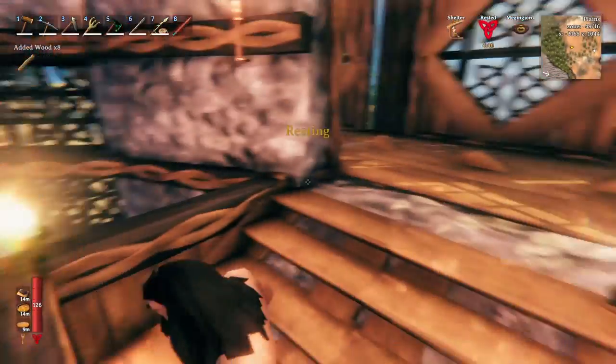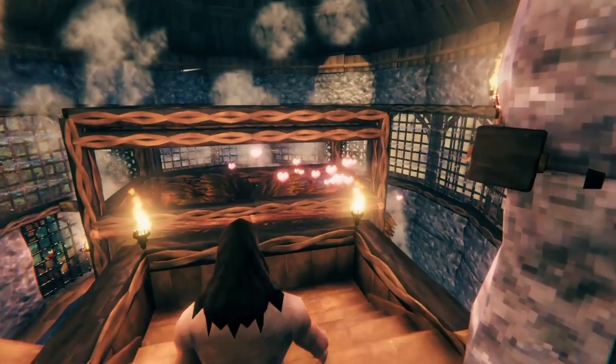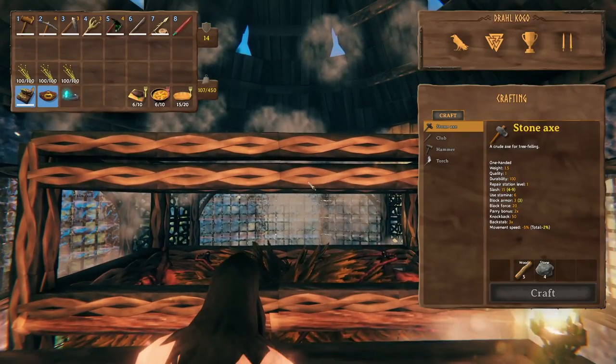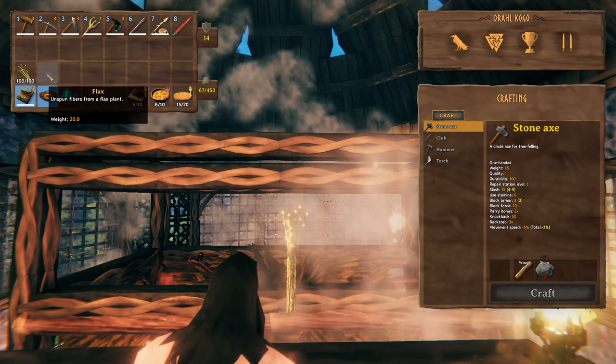This build was designed and tested to work with flax, which can be stored in the chest built into the stone wall. Now it's time for my favorite part — there is something oh so satisfying about feeding lox with flax in this setup. Just sit back and enjoy the flax roll.